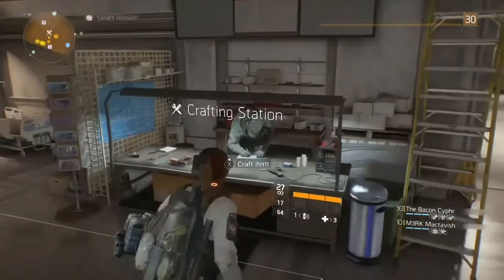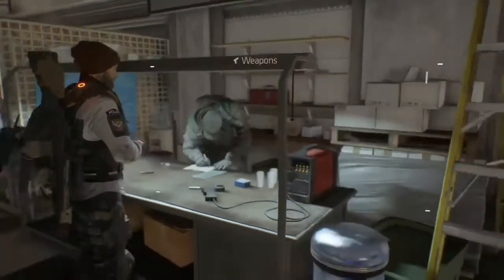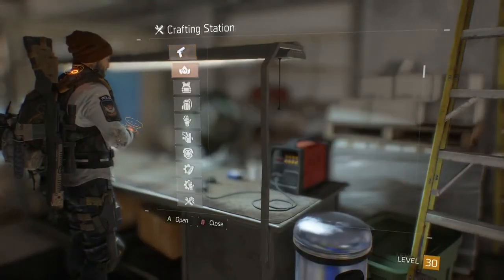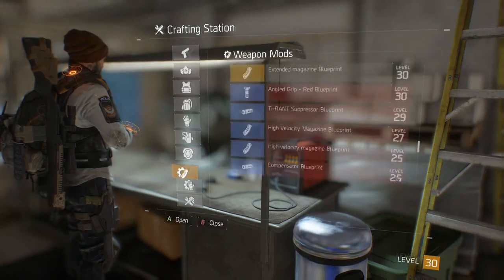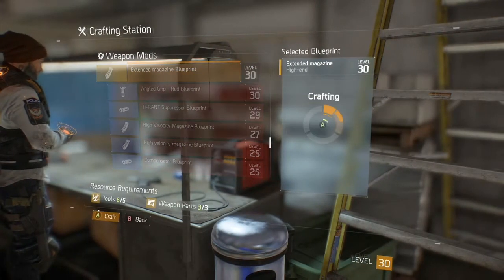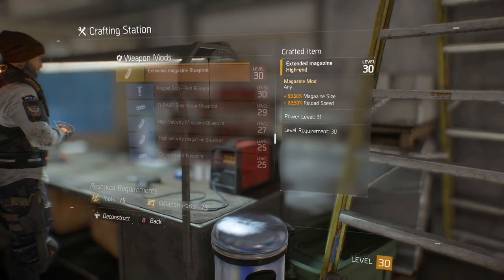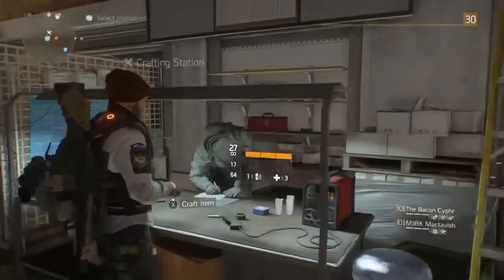Once you get it from your special weapons vendor, come over to your weapons crafting station — it'll be all the way at the bottom under extended magazine. The awesome thing about this is you can craft it several times, recraft it, and craft it again to get different attributes on it, so you can get the best and most optimal version you want.